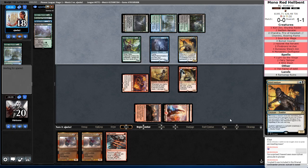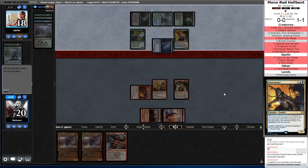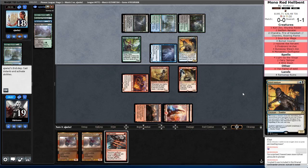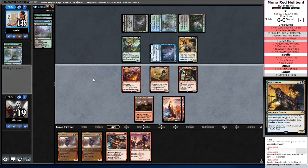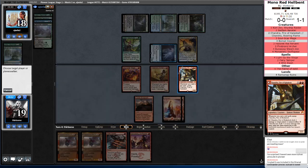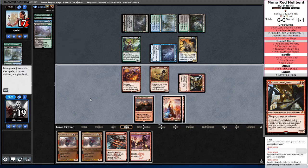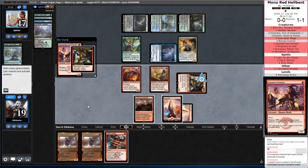Hard Cast Prized Amalgam — okay, so opponent had a little bit of an awkward start. Narcomoeba gets in, that's fine. I do need to be aware of Creeping Chill if they're able to count all four of them — I'm starting significantly lower than I was planning on. And that's a Swift Spear, so let's go ahead and ping our opponent. Cast the Monastery Swift Spear — that will untap Chandra.